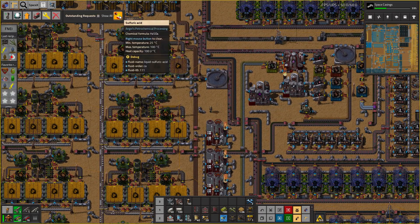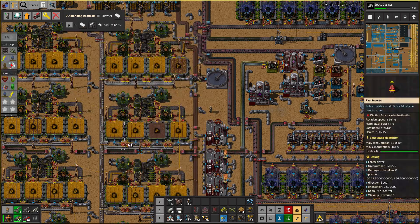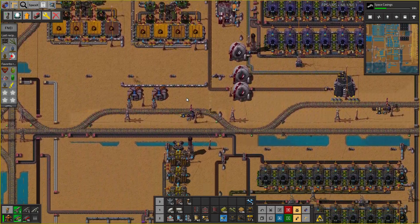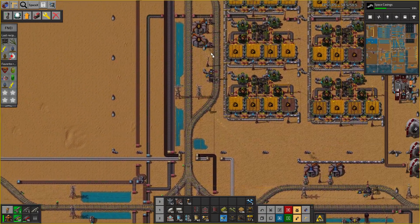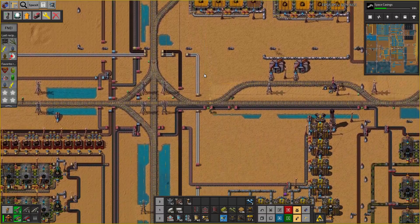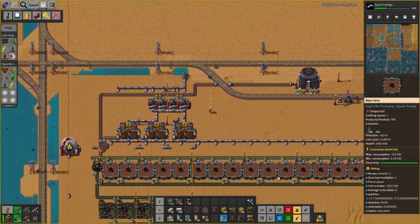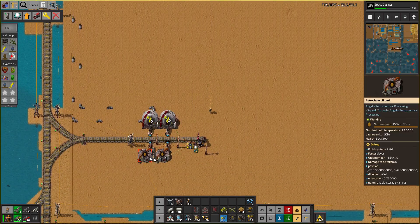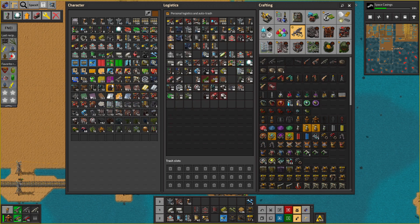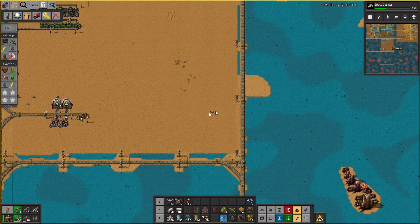I'll just quickly check plastic - oh, that's a very good sign. We're now handling the sulfuric acid just fine. Plastic - yeah, there's no requirement on plastic. Okay, good. So this should be starting to drop now - 92, it's well in the safe zone. What we wanted to do is greatly simplify and improve where these guys go, so I basically want to build over here.